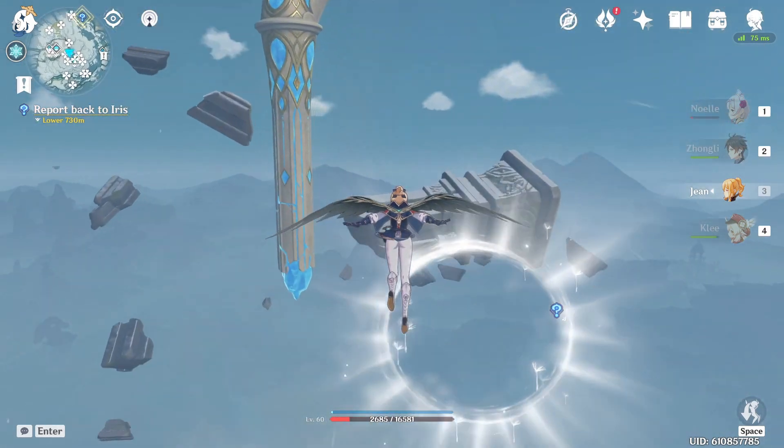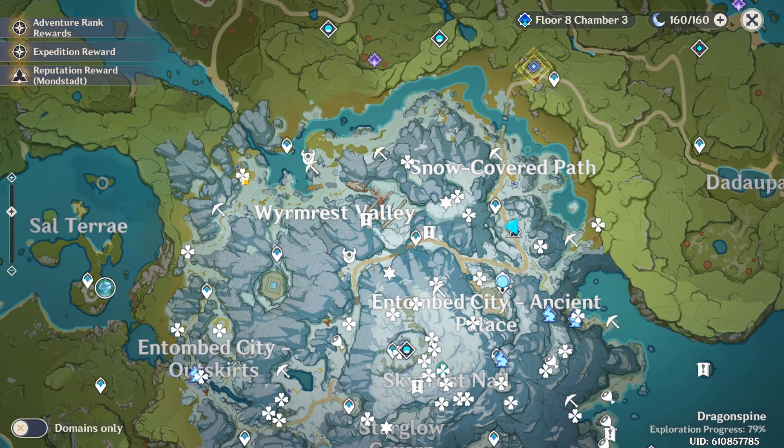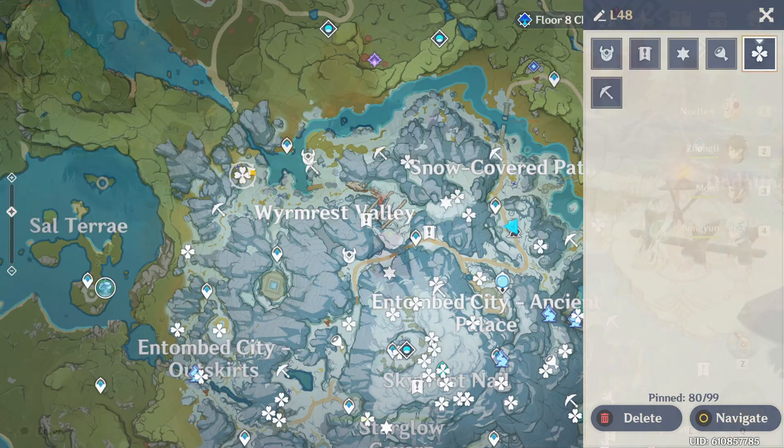Climb the pillar all the way to the top and the Crimson Agate is right there. For location 48, we're moving away from the peak over to the top-left teleporter. You just walk down and there's a chest guarded by a couple of Fatui.